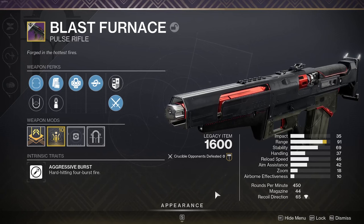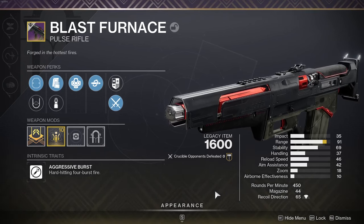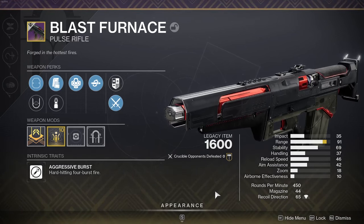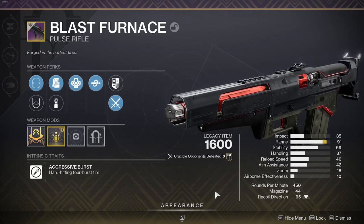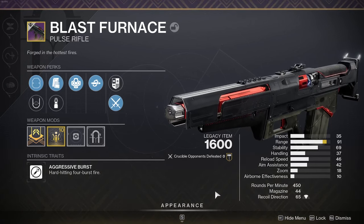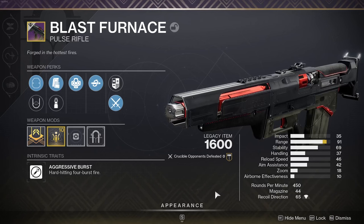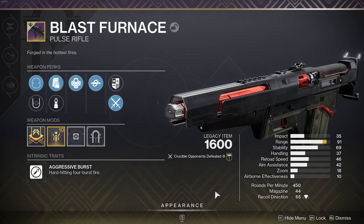It's going to get Head Seeker and Kill Clip rolls, there's also a new perk it will get, as well as Urgent Recall. It will also be enhanceable because all these weapons will be enhanceable when The Final Shape arrives. As far as kinetic pulses go, this is just going to be shoulders ahead of everything else. All these weapons coming back with Into the Light are going to be nearly best-in-slot, and Blast Furnace will probably be one of the best pulse rifles in the kinetic slot.